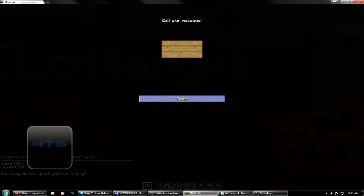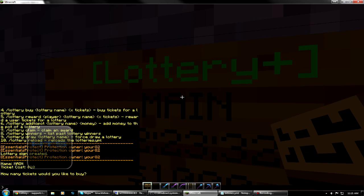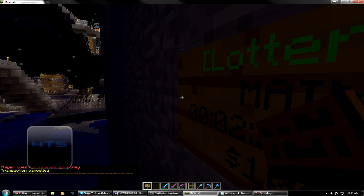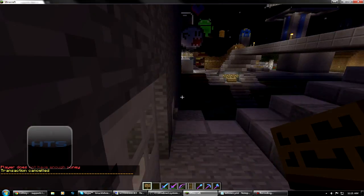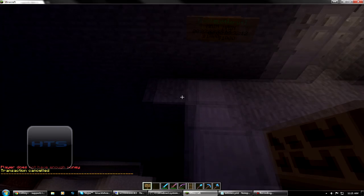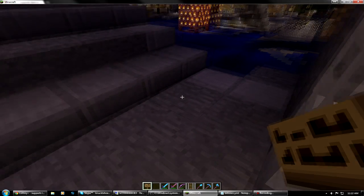Now, to buy tickets from a sign, you're going to right-click it, and it's going to ask you how many tickets you'd like to buy. I'm going to do 10. Unfortunately, the player does not have enough money — I'm poor. But you can see what you can do with this powerful plugin.